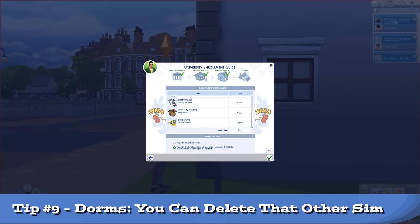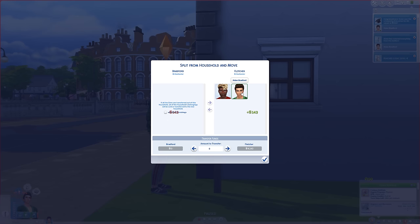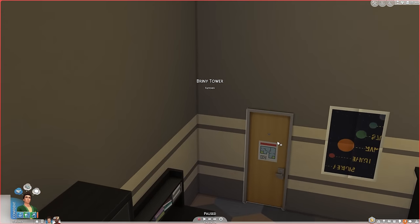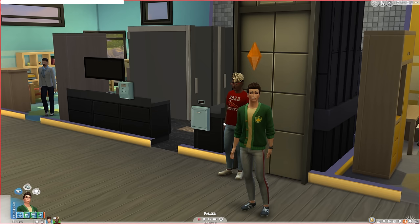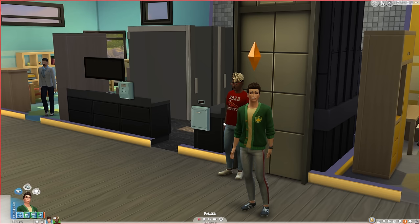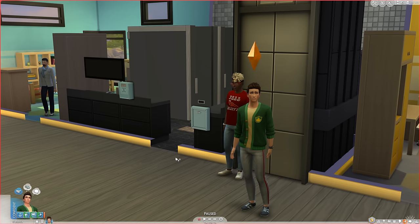When you move into the dorm, a Sim joins your household and not as an NPC. They put a Sim in two of the dorms while the others are empty. It's annoying as this Sim you've probably never met and you still have full control, so if you were planning to play alone like me, you now have an annoyance to deal with because of this odd design choice. So just remove that Sim from your household so you can carry on enjoying your stay.